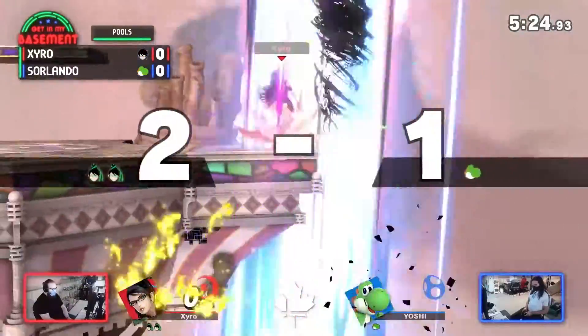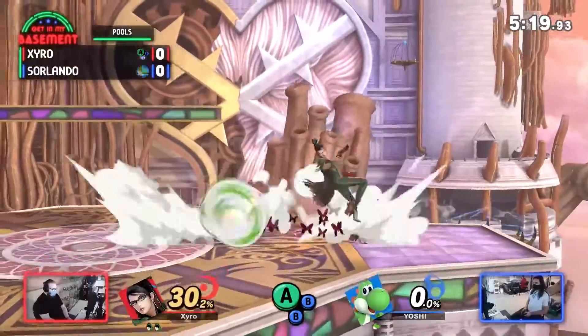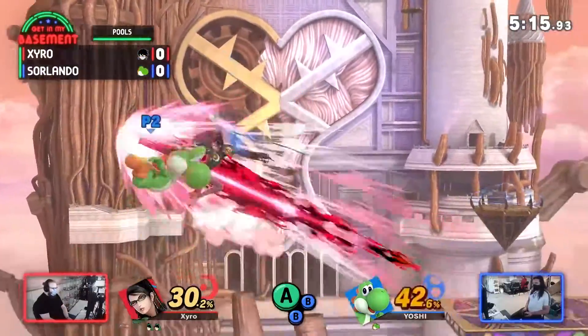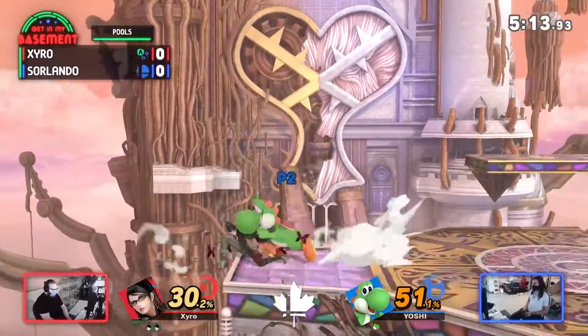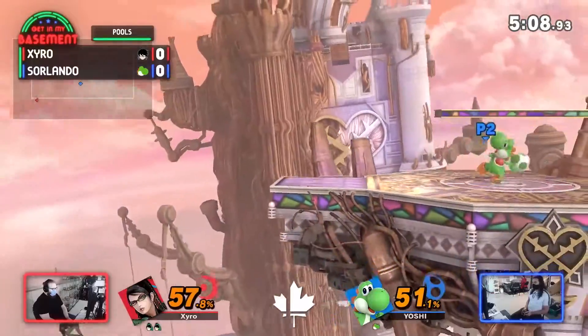Sorlando dodged to the ledge and got stomped — didn't have much of a choice there. That's a full stock up for Zyro. Nobody ever means to do that; it's definitely supposed to be like a B-reverse neutral B or something. Forward throw — no, down throw up smash — okay, and then forward smash.